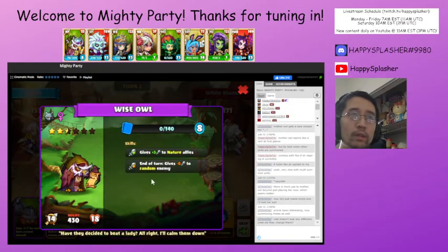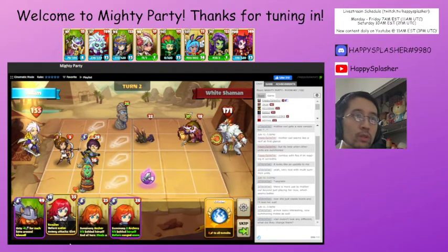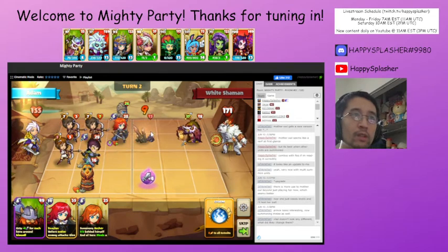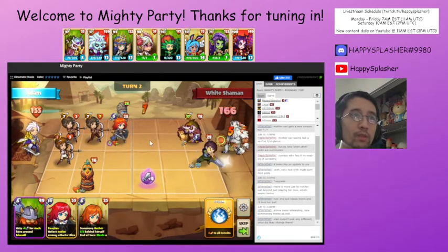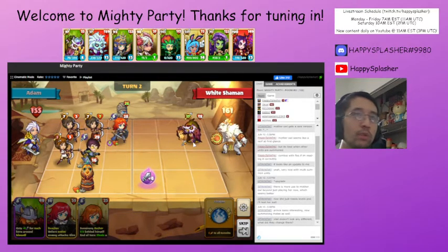We have this unit that gives negative attack to one of our units at the end. We want to get to this unit as quickly as possible, so we're going to be summoning this particular unit — it has multiple summons. We'll do enough damage to get rid of this building next turn, and we will probably use our storm ability to deal some damage and get through this unit.